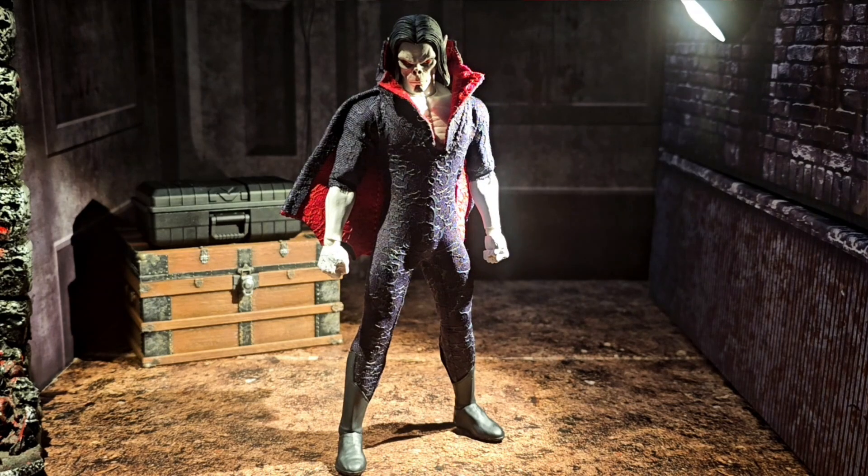He does come with accessories — the head sculpts and the hands — and this is a freaking awesome figure. Great articulation. The way this figure looks is just beautiful. He comes with a beautiful suitcase with all his stuff in there: a gun, a telescope thing, and a light-up feature as well. I had a field day taking photos with this dude and the photos came out very, very nice.